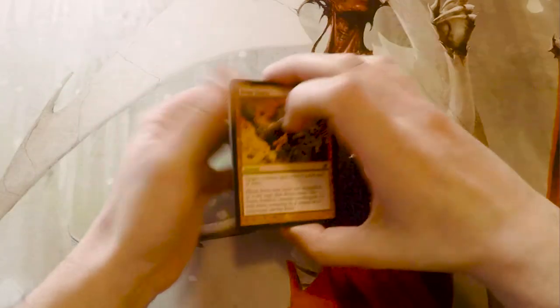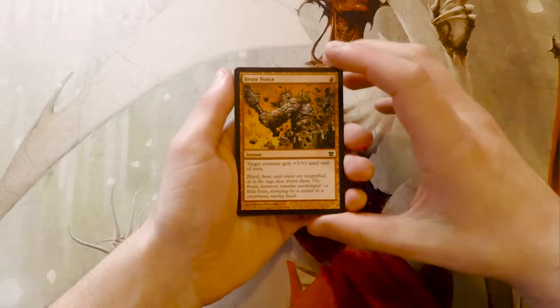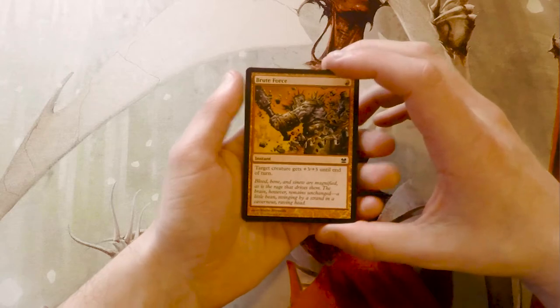Even in uncommon there's stuff like Lightning Helix as well as Electrolyze. There's really a lot of value throughout this pack, so hopefully we get our money back with this one. It's very rare that you see these packs just kind of whiff completely, so we'll see what we get — hopefully something interesting.